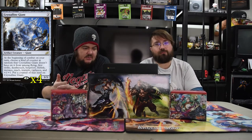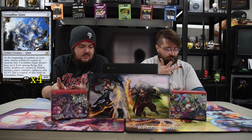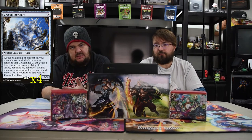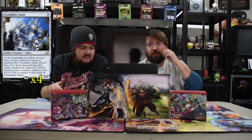Next is Crystalline Giant. It is a 3-drop 3/3. At the beginning of combat on your turn, choose a kind of counter at random that Crystalline Giant doesn't have on it — among flying, first strike, deathtouch, hexproof, lifelink, menace, reach, trample, vigilance, and +1/+1. Put a counter of that kind on Crystalline Giant. So every turn you just choose one — like 'oh, he gets this' — and keep swinging and keep having fun.